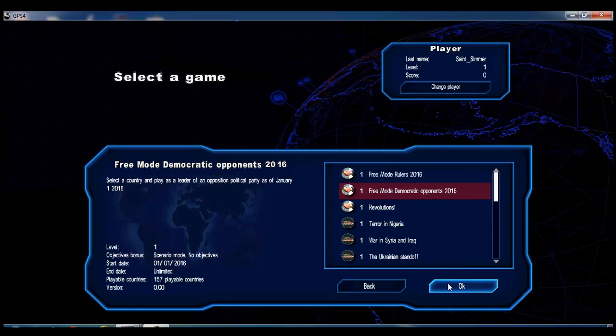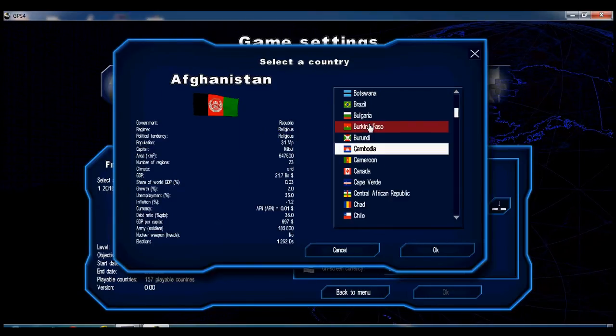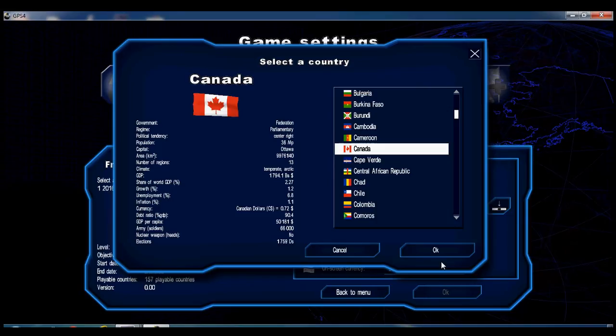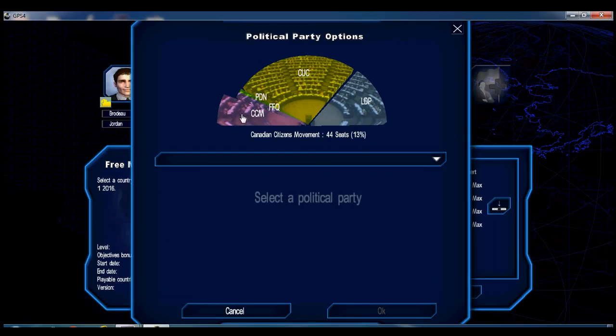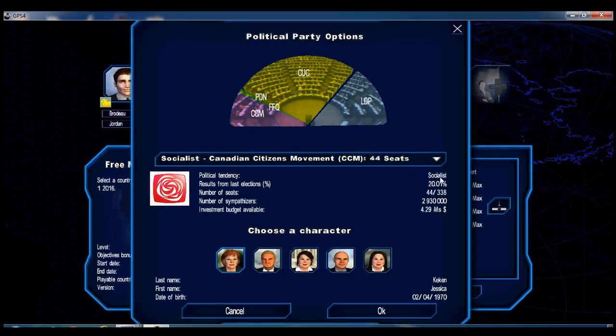Let's get going. I'm going to start with Canada because I am Canadian. It's the country I know the most about in real life and in this game. I'm going to play with the Canadian Citizens Movement, which is the in-game version of the New Democratic Party — that's the real party. So it's the socialists.